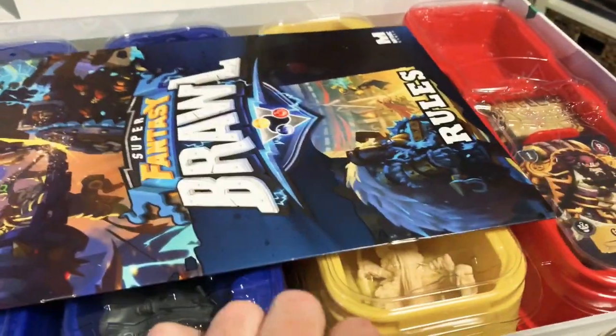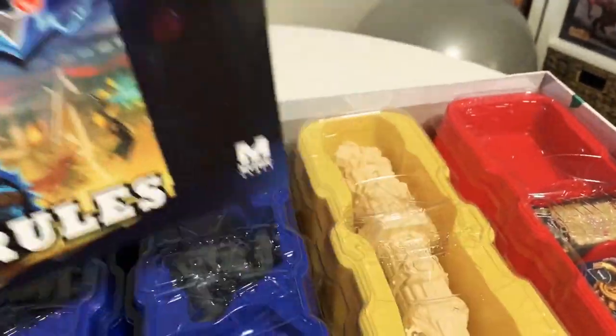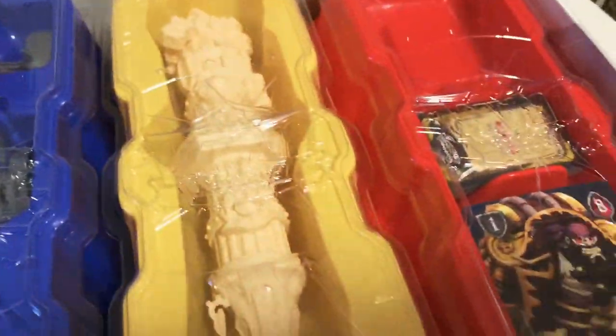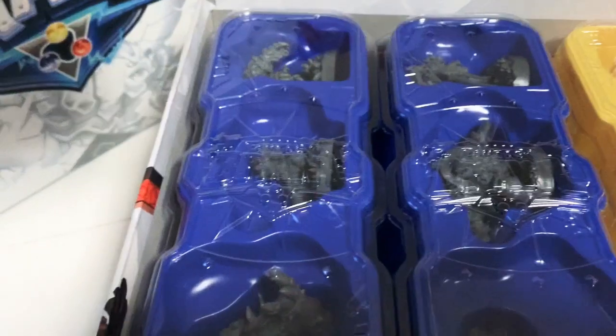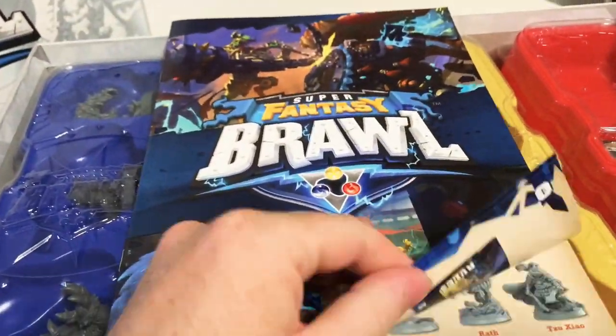Opening it up — there are lots of little game trays in there, a box full of those, and here's the rulebook. We've got some background and lore, an introduction, and all the components listed.